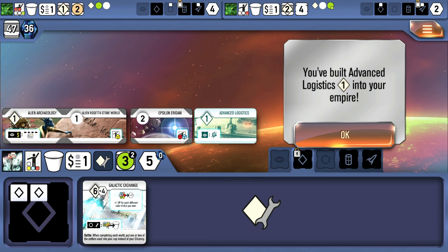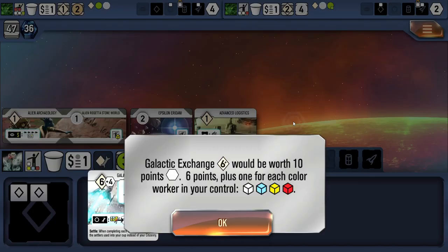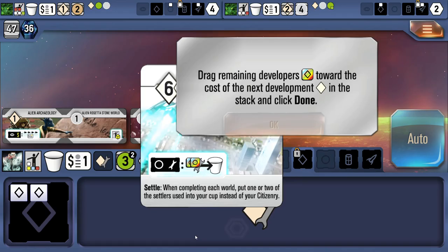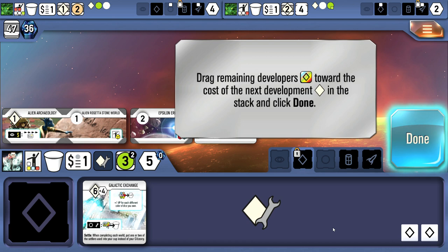Six-cost developments are very expensive but give additional bonus victory points. For example, the galactic exchange is worth six points plus one for each color worker in your control. Looking at our citizenry, there's white, yellow, blue, and red — four different colors — giving us 10 victory points total. That's a really good one and may be worth even more by end of game. You can spend dice toward a development as a kind of installment plan to eventually buy it.